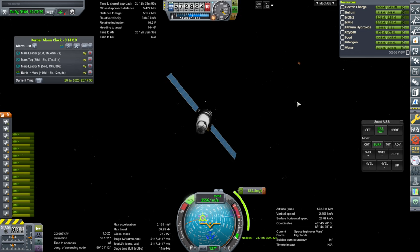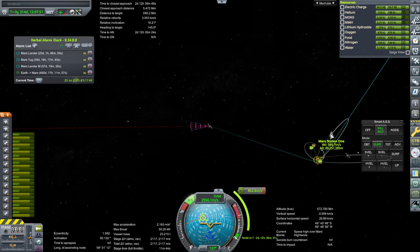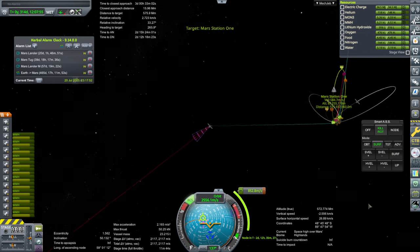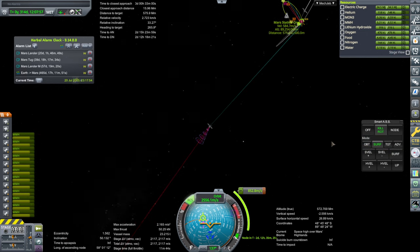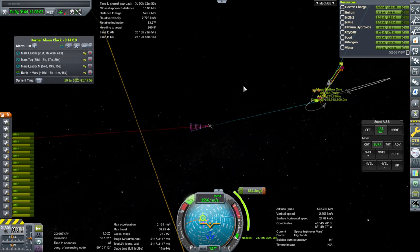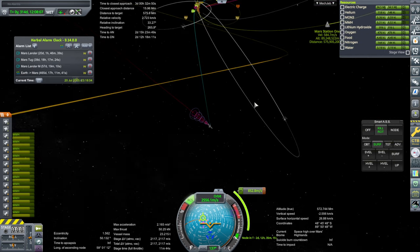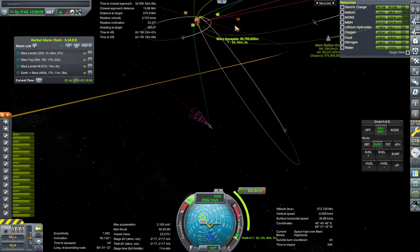We've got about 20 days. Mars is right there and our capture burn is 852.8 meters per second, but that doesn't give us a whole lot to match orbits with our station, so we have to watch out for that. There's Mars Station 1 right there, so let's set that as a target. We're not super duper out of phase but it's probably bad enough — once we actually capture it's probably going to look like we're capturing pretty low, so maybe we want to loosen that up a bit.